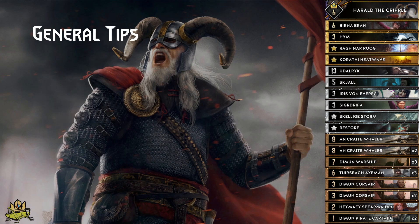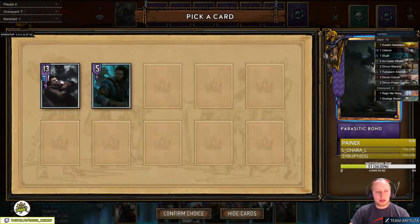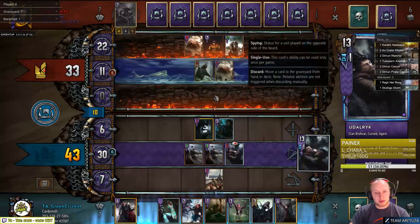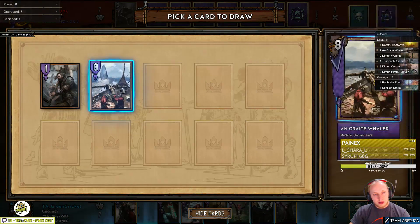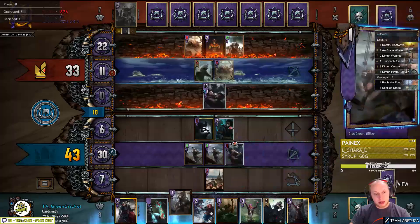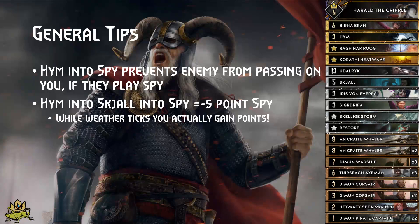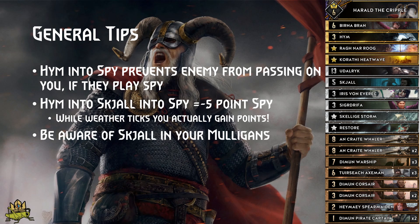Some general tips. If the enemy spies you in round 2 and you use Heim to pull your spy, he can dry pass on you because of the extra 3 points on Heim. You can also use Heim into Skjal into Udalric to only lose 5 points for getting card advantage, which can push an enemy out of the round — especially if they are under gold weather or you have your X-Men ticking. That way you will actually gain points by playing a spy. Be careful with your Skjal in the round 3 mulligan, or he may end up as a dead card. Don't forget that Skjal can either pull Udalric or Iris, so mulligan one of those if you are in danger of drawing into Skjal. Adapting to each matchup is key for this deck.